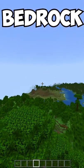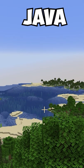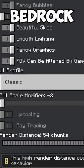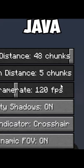Playing Minecraft at max render distance is a big flex. There's a bit of a difference between the two versions, since Java has a default max of 32 chunks, whereas Bedrock lets us play up to 96. Though in fairness, Java does have mods to increase this.